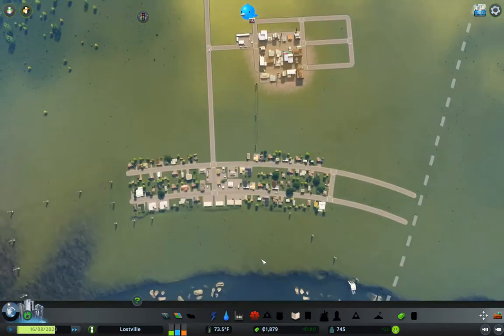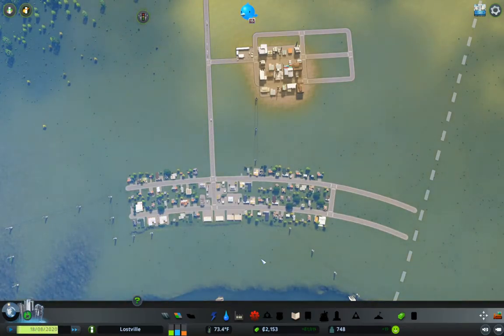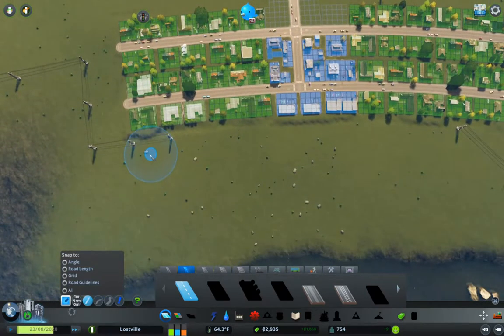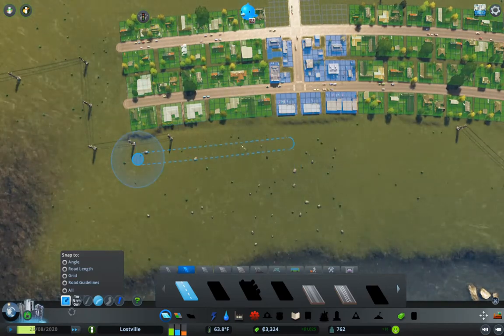We're at 748, so we'll be getting up to the next level in town development soon. But I'm going to need more zones here. I'm going to put another road around like so — I'm going to put another parallel road here.